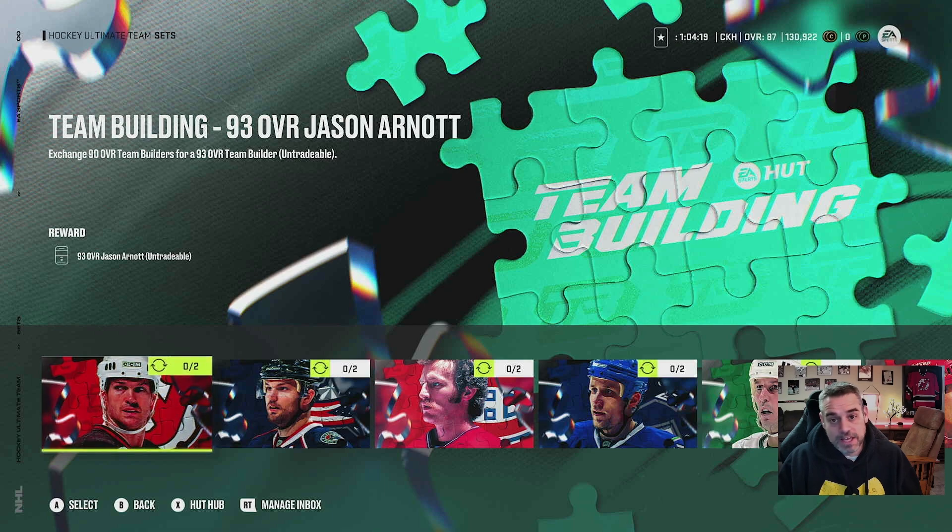And that's not even the end — that's just where we're at now. If you want to keep going, we're going to have a 96 overall set at some point, or maybe a 95, then a 98, then a 99. We don't know exactly what path they're going to take, but there's going to be at least two more iterations of team builder releases, meaning you'll have to keep collecting these cards if you want to work up to those top-end team builders.